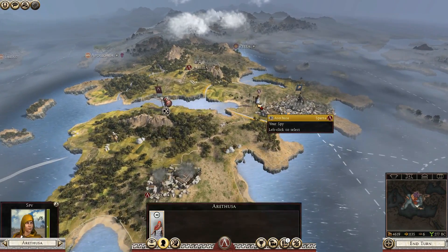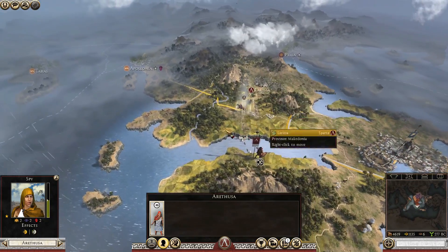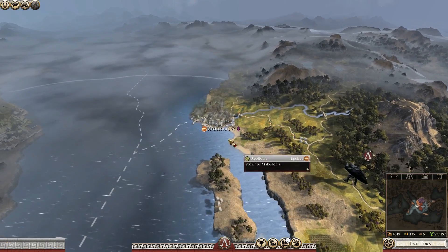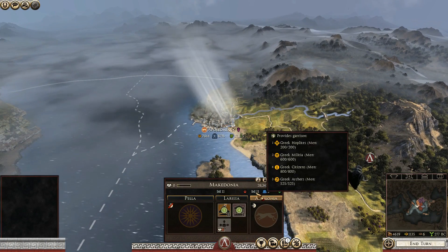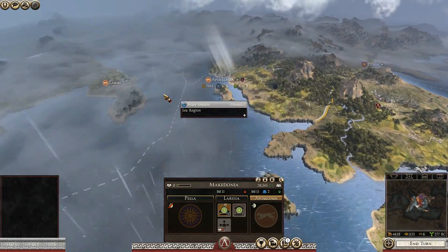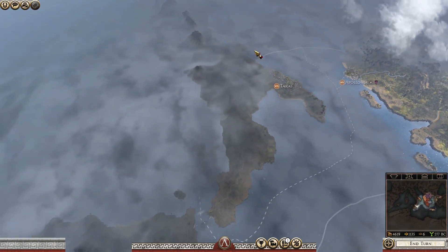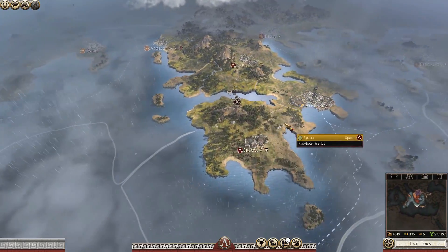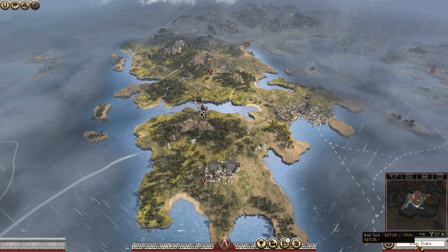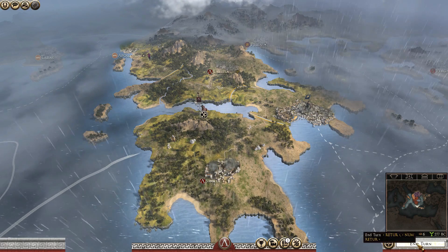Let's probably end the turn — there's nothing more we can do. We can march with the spy towards Apollonia. For now we're still friends with Athens, so the spy doesn't need to be there. Let's move towards Apollonia — it is not defended at all. They have 11 units in there, so this should be an easy grab. They probably have all of their military might over at Taurus, fighting the Roman Republic. We're just going to end the turn and see if the enemy does anything to us.